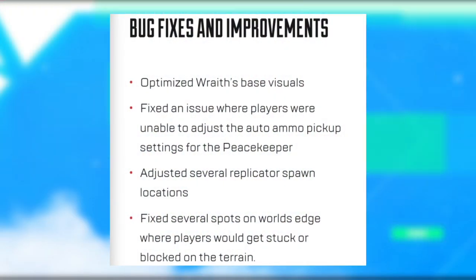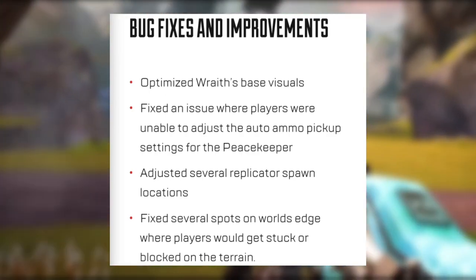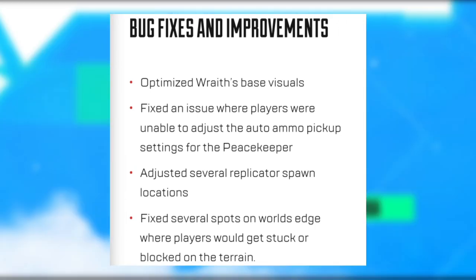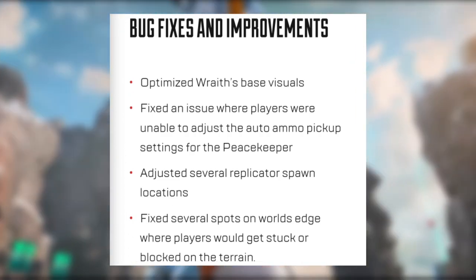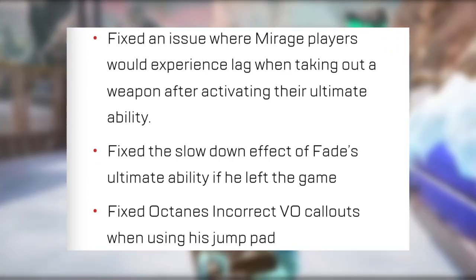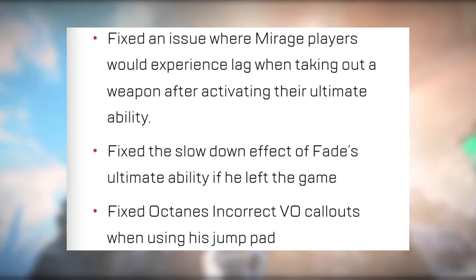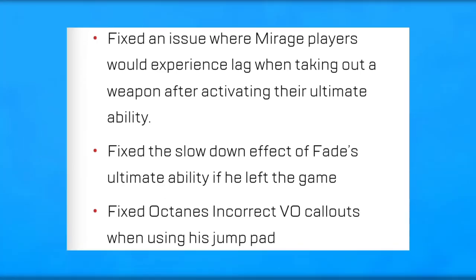For bug fixes and improvements: optimized Wraith space visuals; fixed an issue where players were unable to adjust the auto ammo pickup setting for the Peacekeeper; adjusted several replicator spawn locations; fixed several spots on World's Edge where players would get stuck or blocked on terrain; fixed an issue where Mirage players would experience lag when taking out a weapon after activating their ultimate; and fixed the slowdown effect of Fade's ultimate ability if you left the game, as well as Octane's incorrect voice-over callouts when using his jump pad.